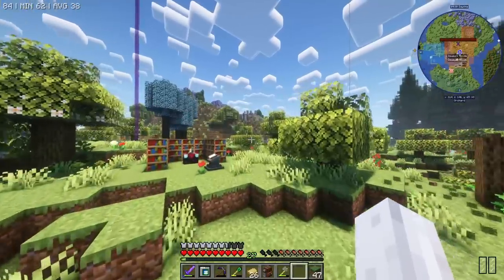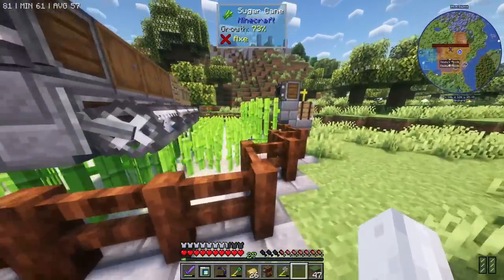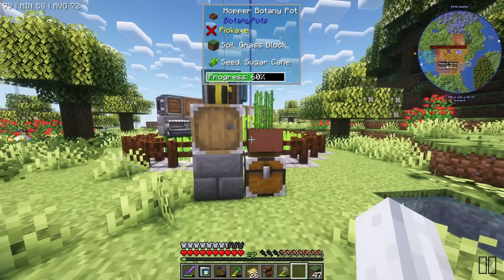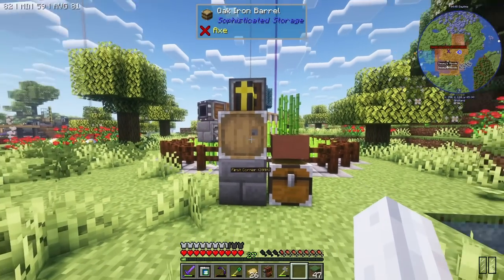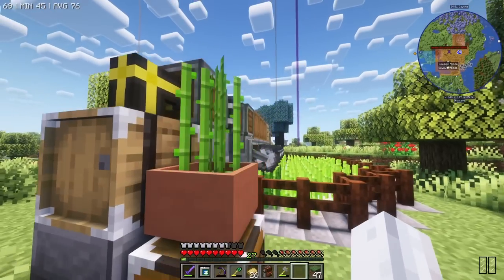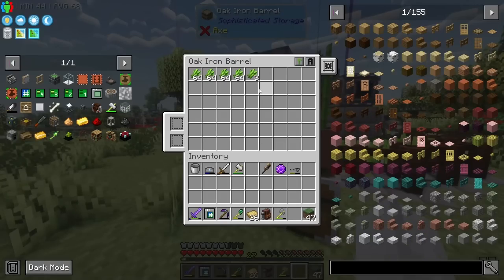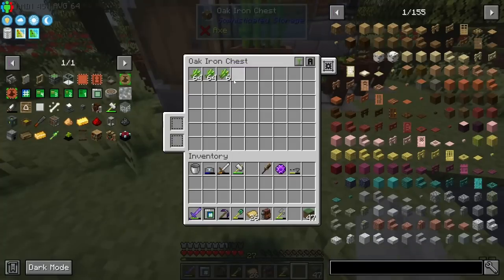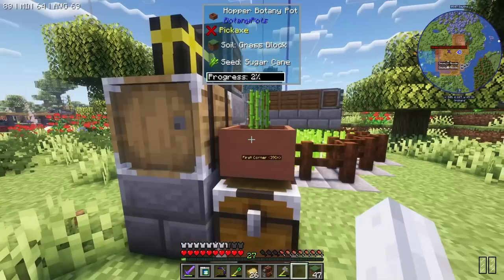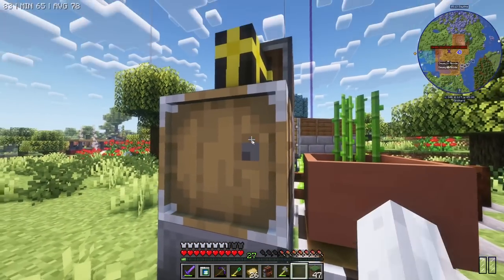It's actually pretty cool - we set up a nice little farm for the sugarcane over here. We've got a windmill with a harvester going around collecting sugarcane. On top of that, we have a botany pot with sugarcane. Both started at the same time with empty storage. We've got four stacks exactly from the farm, and in that exact same time, the botany pot produced almost exactly half. So our farm is twice as good as one botany pot.